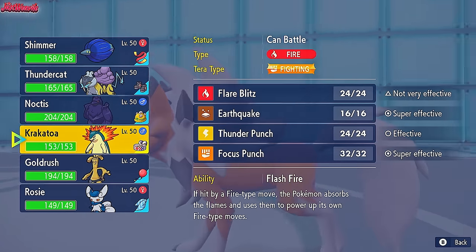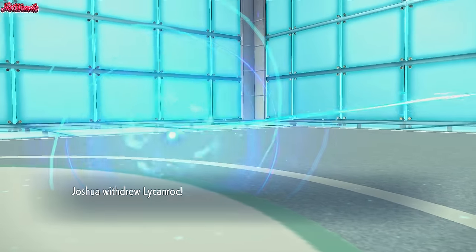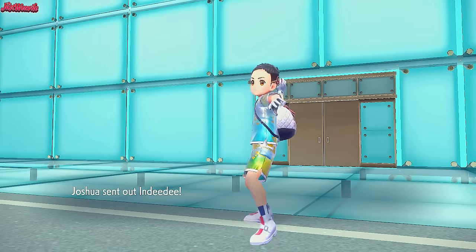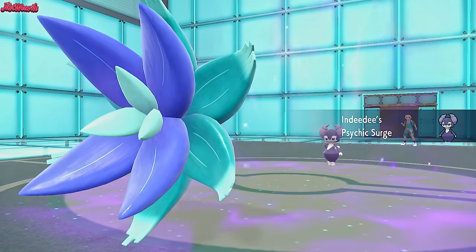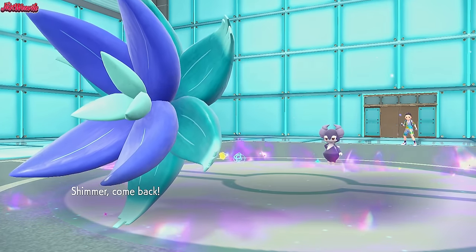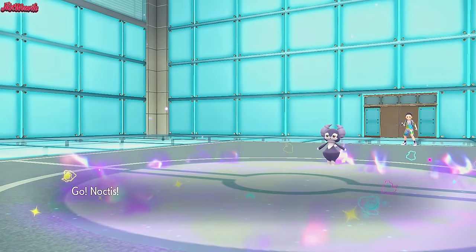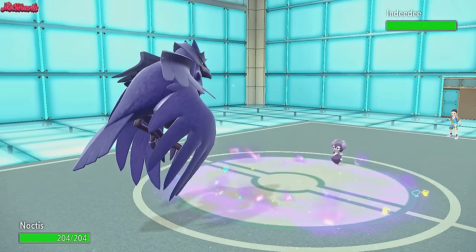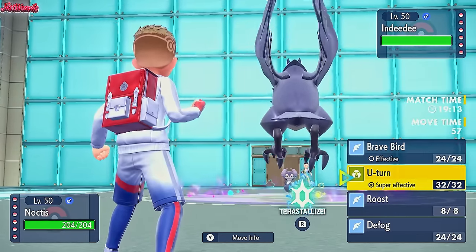Now we switch out 100% and go into Corviknight, because they may want to go for a Stealth Rock of their own. They actually withdraw expecting maybe an Earth Power or Energy Ball, and go into Indeedy, which gets the Psychic Surge up. Then we go into Corviknight, forcing a switch. We have to go for a U-Turn against this thing. These are typically run Scarfed or Specs to take advantage of Expanding Force in Psychic Terrain. We go for a U-Turn - they actually Trick us, so they are a Choice variant.